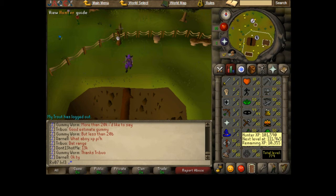It's chinchampas and then red chinchampas, or red salamanders if you want a boost of XP. But I'll get to that later when I try to tackle 99 Hunter.